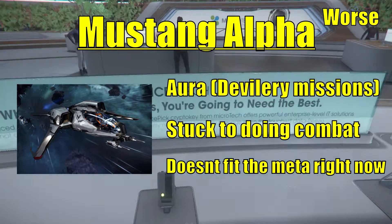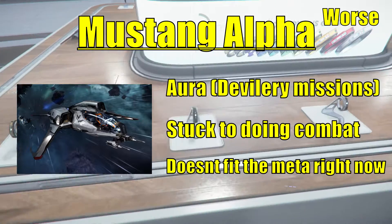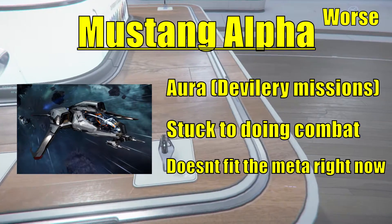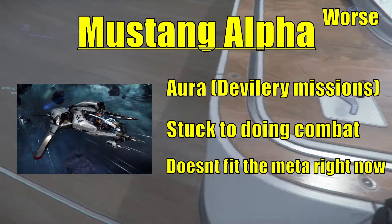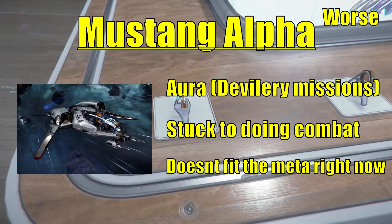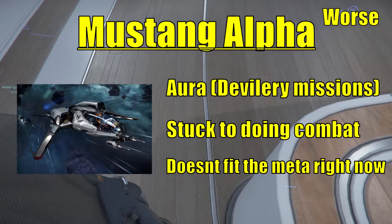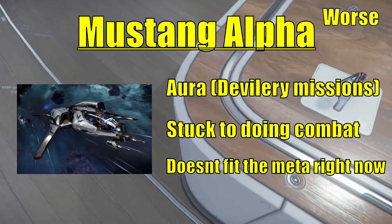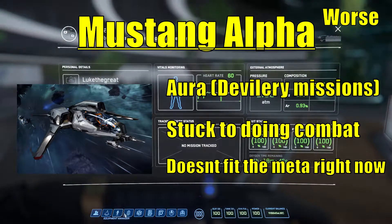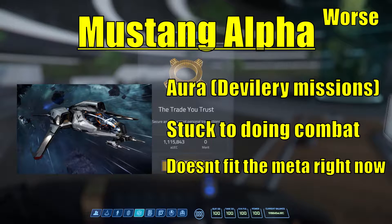Delivery missions give a 15K payout, which is a lot for a starting ship. People have reportedly earned 100K in an hour doing delivery missions. In patch 3.10, delivery missions are getting better, and that's where a lot of people will want to focus. That really doesn't show good signs for the Mustang. When you're in a starting ship, you want to get out of it as quickly as possible — get a Prospector, a Cutlass Black, whatever your target is.